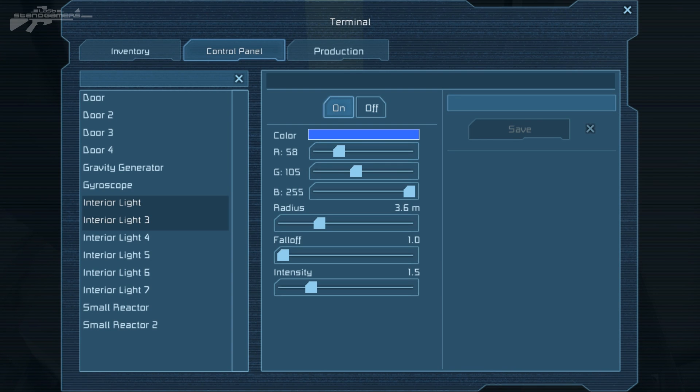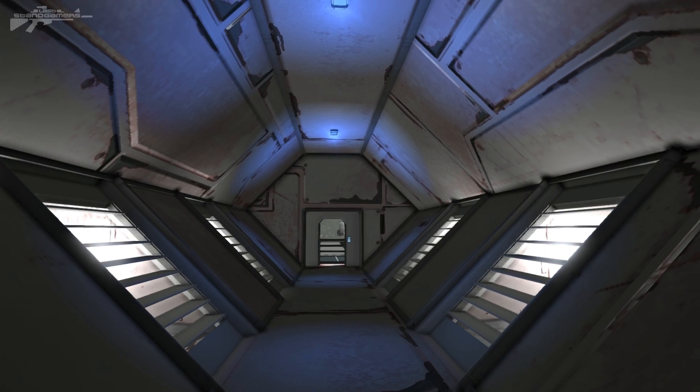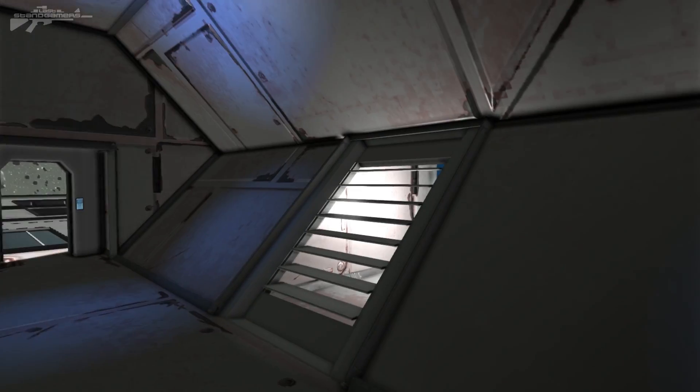I'm going to turn them on and name them. We'll call them 'Top', then save it — and it adds the group right at the top. Anything we do on this one affects both of them. We'll leave that now; you can see both lights are on with a nice blue hue.